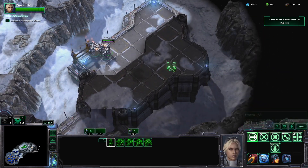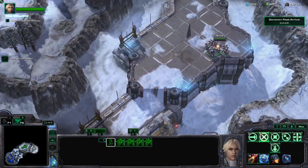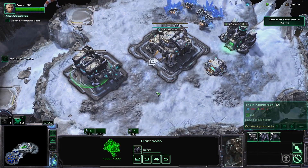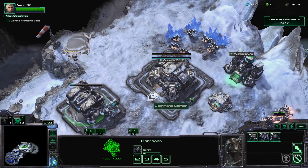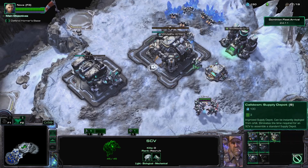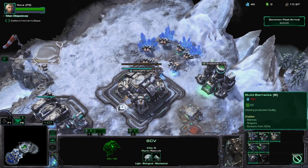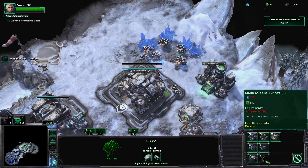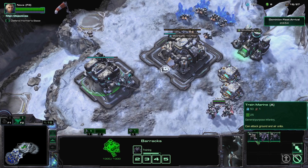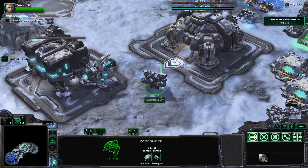I suppose I'll get a tech lab so I can get Marauders. Let's just explore a bit. I'm not sure there's going to be much around. Give me one Marauder then. What can we make? Engineering Bay, missile turrets — okay. And normal Marines is also an option. They look cool though.